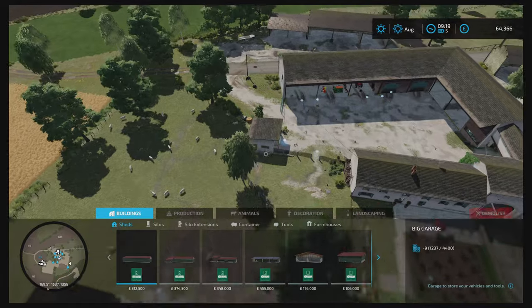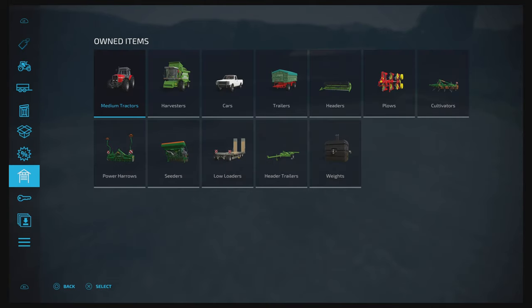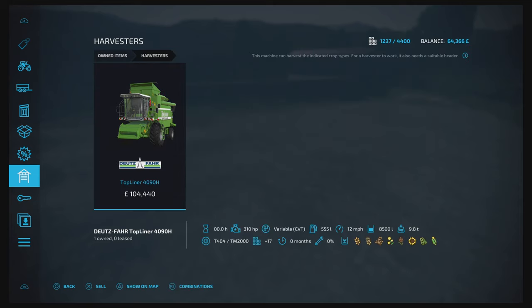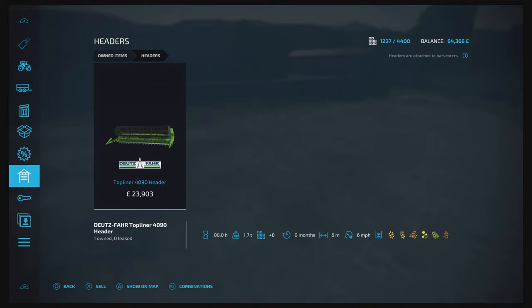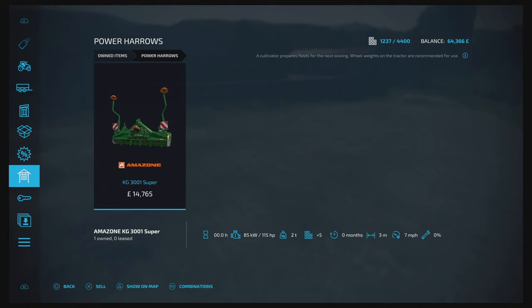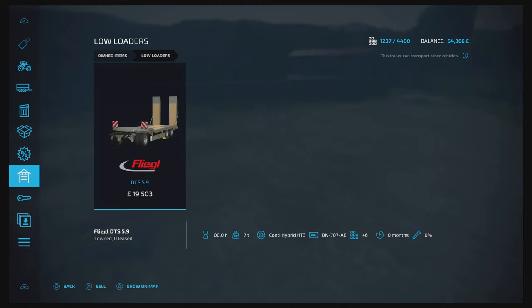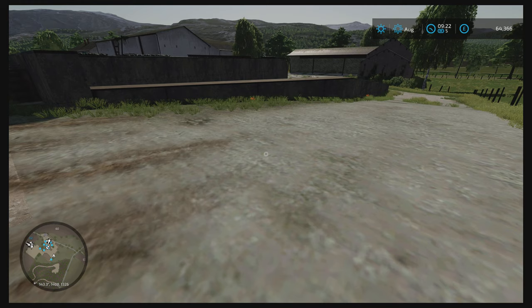The sheep are there and the chickens are just over here. Now let's have a look at the machinery you start with. You start off with a John Deere 7810, a Massey Ferguson 3670, a Deutz-Fahr TopLiner combine, a pickup truck, a trailer, a header, a plow, a cultivator, a power harrow that goes onto the seeder, a low loader, and a header trailer.